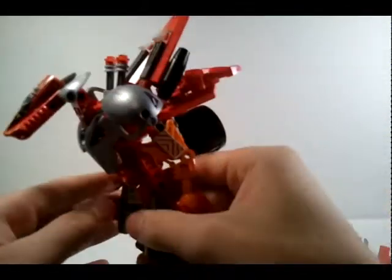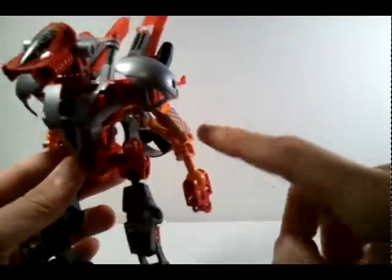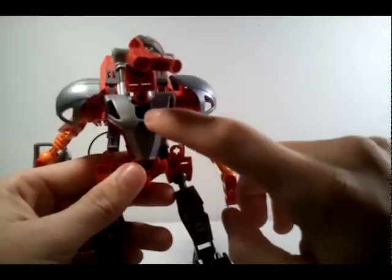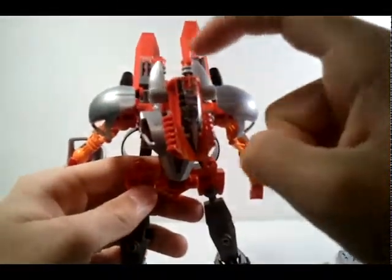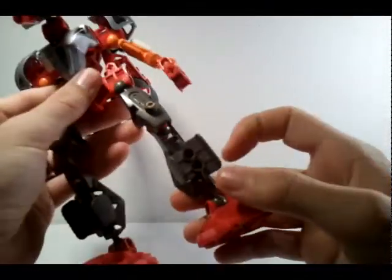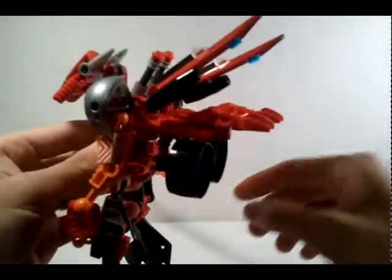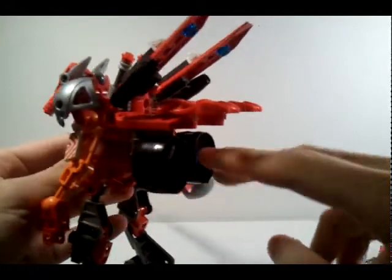I had some regular LEGO bricks — some 1990s space or city construction pieces. I stuck a blue LEGO coin in his chest, two little teeth just made like horns, and some of these gray pieces as armor. He also has this cool backpack with three types of propulsion.